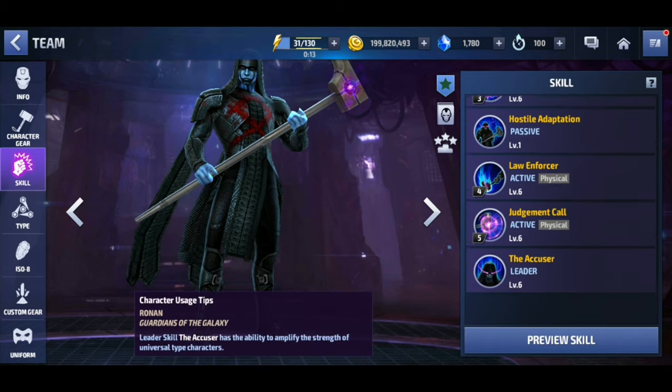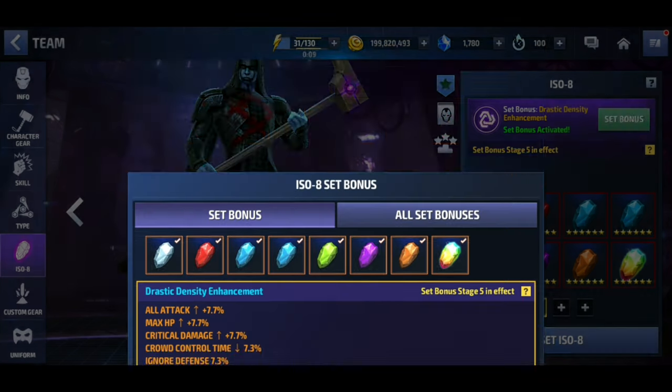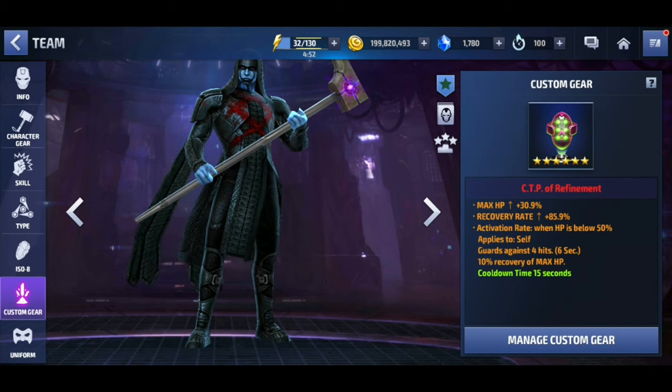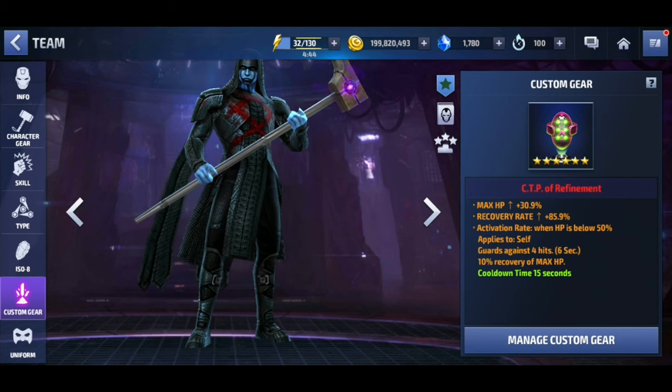All level 20 gears, no Uros, and all skills are level 6. He has Drastic Density Enhancement to increase survivability — it gives a little all attack buff, a little more max HP, and creates a shield at 20% of his max HP. So the more max HP you have, the stronger the shield. I have a CTP of Refinement on him to increase max HP and give him a heal — I tried to give this guy as much survivability as I could.